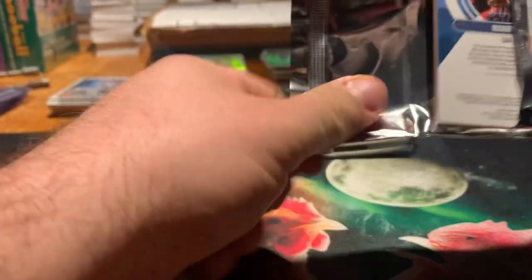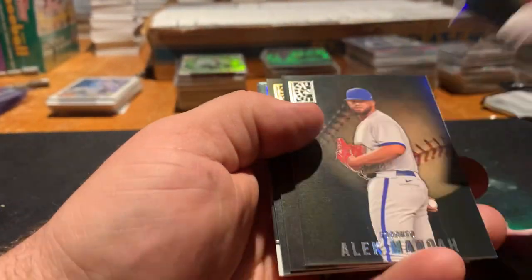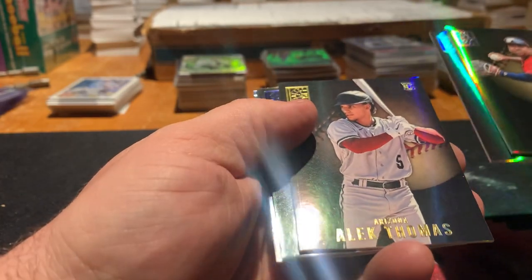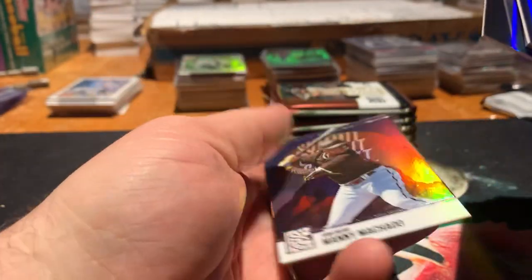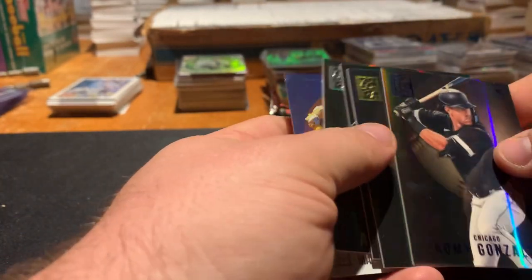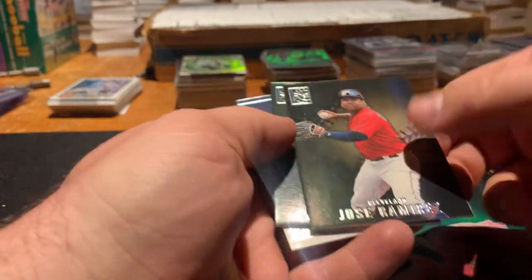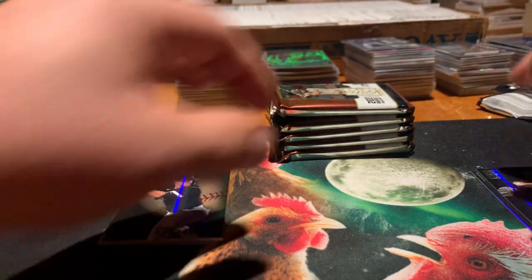Pack one. Jose Ramirez. Alec Manoa. We got Alec Thomas Gold Rookie — that's a good card. And a Romy Gonzalez. And then this is a Manny Machado Summit — a little bit thinner than the other cards. The golds are pretty cool, and we'll take the blue also. We'll do hits, base, and then rookies in the middle.